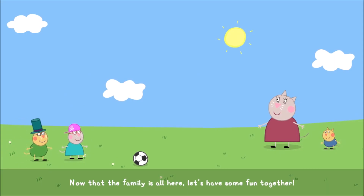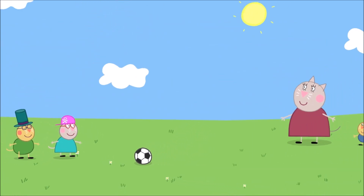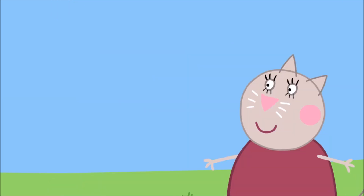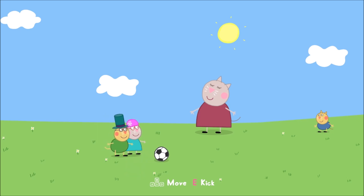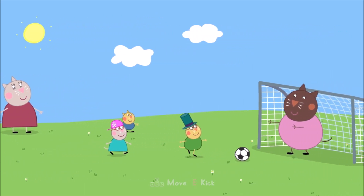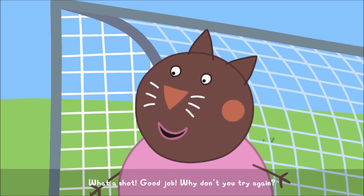Now that the family is all here, let's have some fun together. How about a game of football? To play, just walk to the ball and kick it when you see the icon. Come on then — try and score a goal! Yahoo! Goal! What a shot! Good job! Why don't you try again?